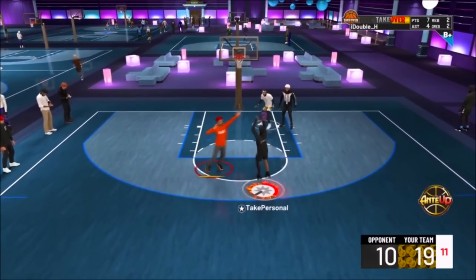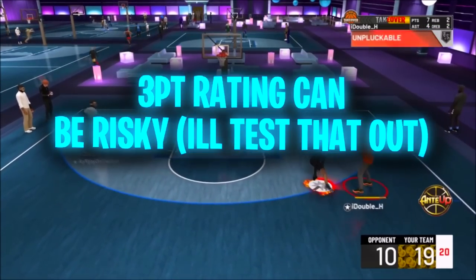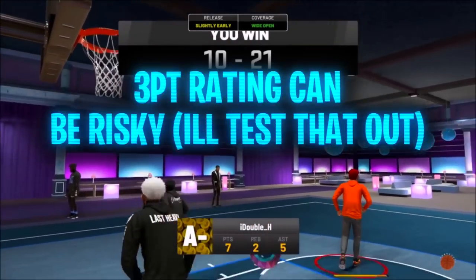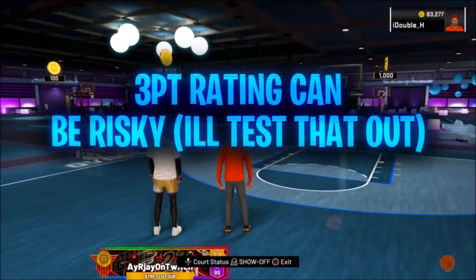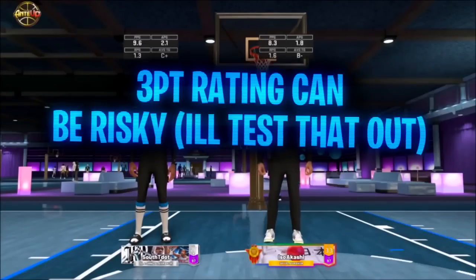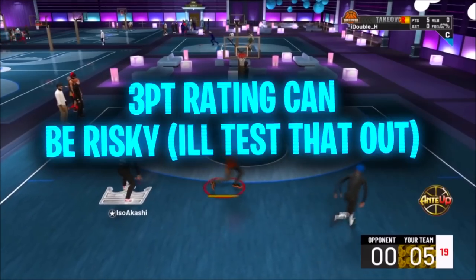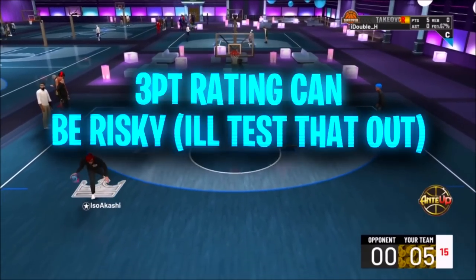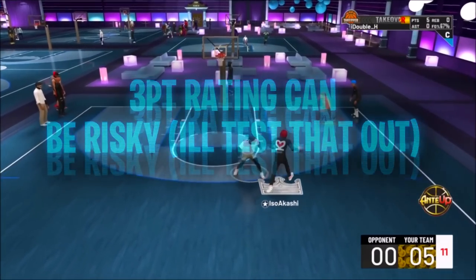Going with a low three-pointer might be risky in this 2K. Everybody that's working on the game and everybody that has tested it is saying that shooting with a low three-pointer is going to be a lot harder, and that shooting in 2K23 is going to take way more skill and be a lot harder than 2K22. So a risky build would be a two-way playmaker — if you go with a 68 three-pointer, that might be risky with the new jump shot system. But we'll see what happens.